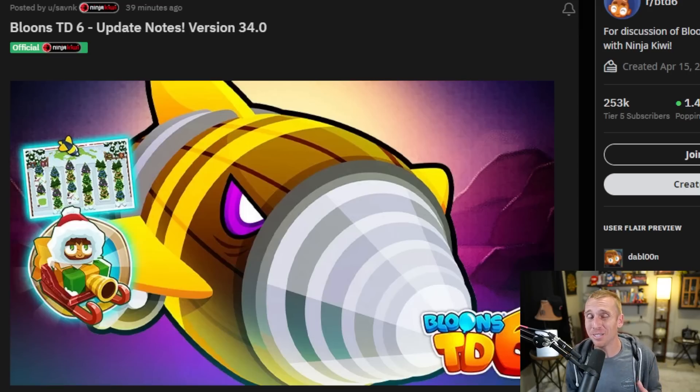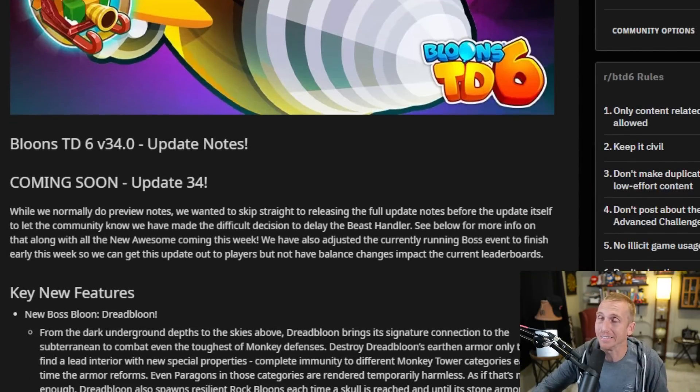Now the biggest thing you're going to notice in this update is that we are not getting the Beast Handler Tower, unfortunately. We were told we were going to get it by the end of the year, but Ninja Kiwi is not ready to drop it yet. It still needs some work, which on the surface may seem like a big bummer, but I think it's a good thing. We don't want something that's not ready, because then we'll complain about it. It's better for them to take their time and produce this beautiful, awesome tower.